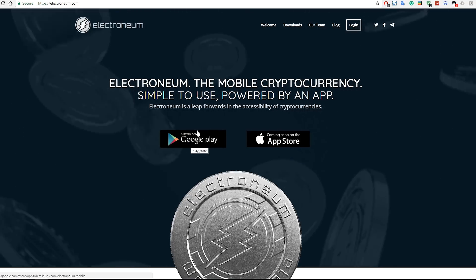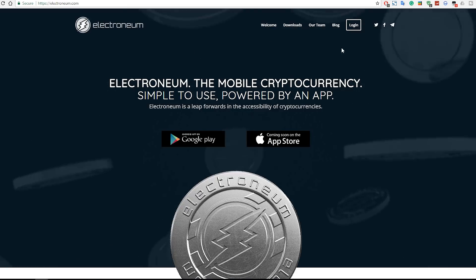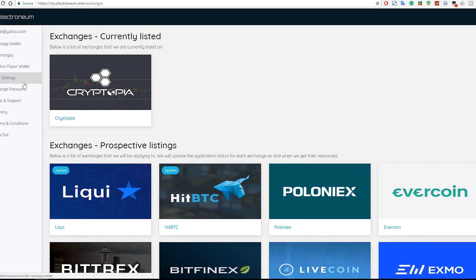You can download the wallet for your phone on Android, and Apple support is coming soon. You can also log in and create an account on the website. Once you're in your wallet, you'll be able to see your Electroneum balance, send it, import from an offline wallet, and view your address. You'll need that address to receive and send Electroneum — I'm going to copy it now for use later on.